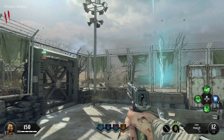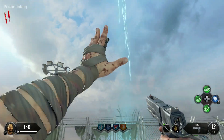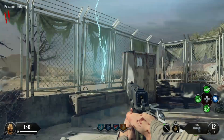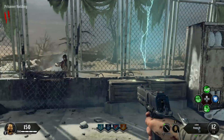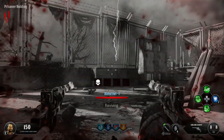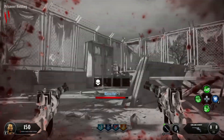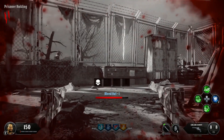Once you get to the Mystery Box — I don't actually have enough points yet — but you're going to want to throw two of your grenades out off the map. Depending on where the Mystery Box is it's going to be a different way, but then you're going to want to cook a grenade and let yourself die. Since this game, you don't need to buy Quick Revive — you will just get revived instantly. So you're going to want to do that.